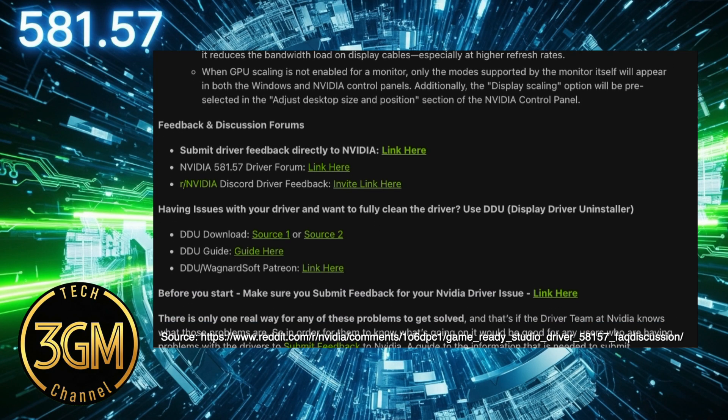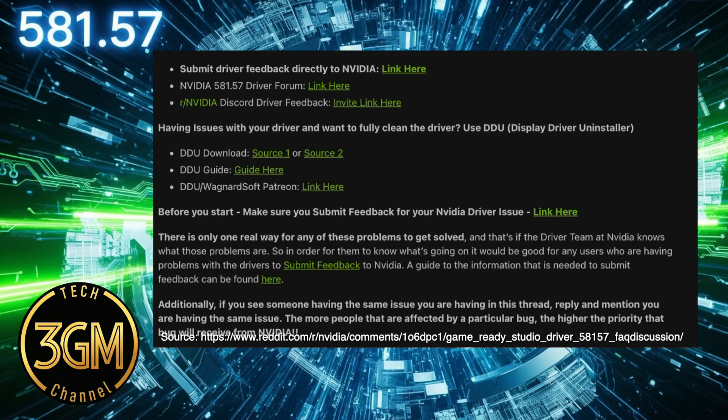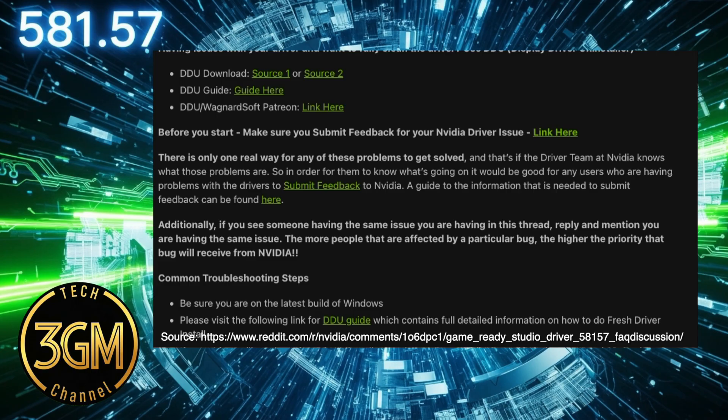core clocks are still dropping on 5090 cards while you're in-game, only to jump back up when you activate an overlay like MSI Afterburner.